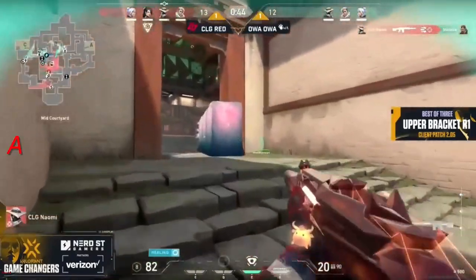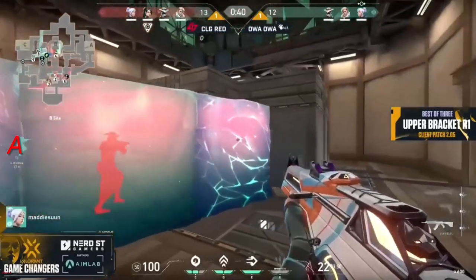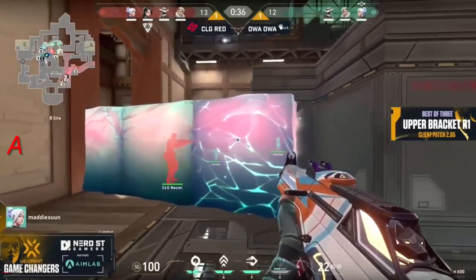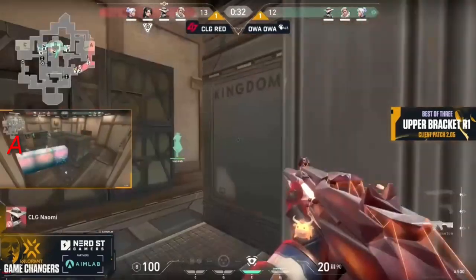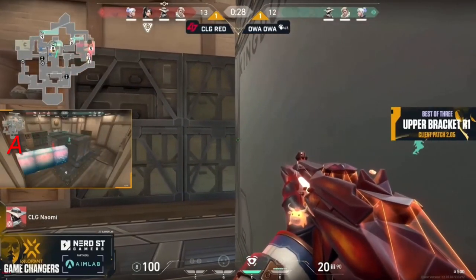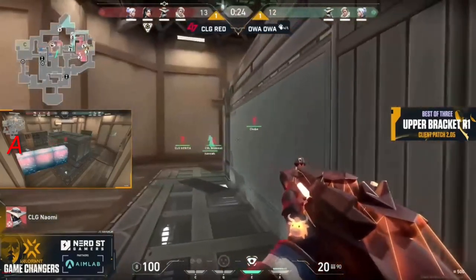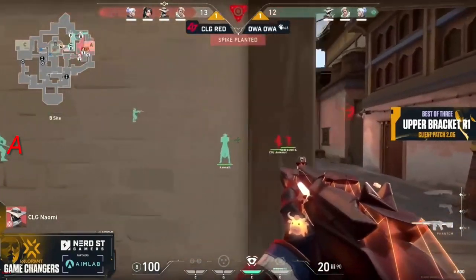We're already super close from the C link and also the A link, but we've fallen back from B as well. A nice wall bang from Naomi and she's going to try to sell a fake — everybody else is working towards the A site. Naomi is just waiting for this wall to break while she lurks out, but the rest are executing towards the A site. Good read — I do see one of the defenders rotating, very aware.